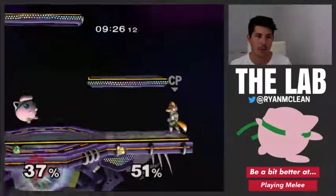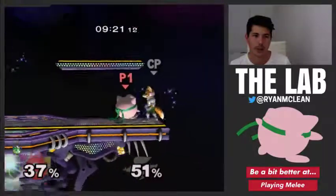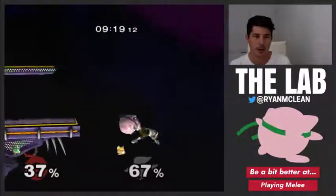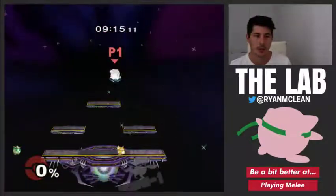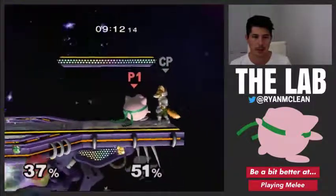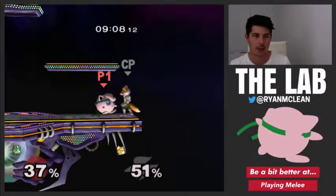Now if I move around and press left on the D-pad, it takes me back there. As you can see, I jump around, press left on the D-pad. If I go ahead and kill Fox and myself, we can see we're both at 0%. If I press left, then we go back to that situation. So I'm going to save that state.